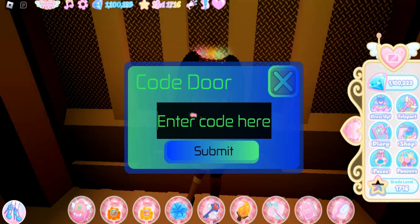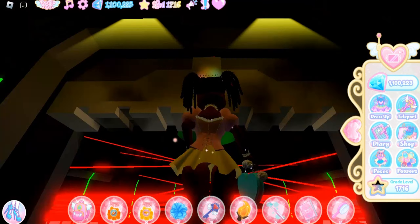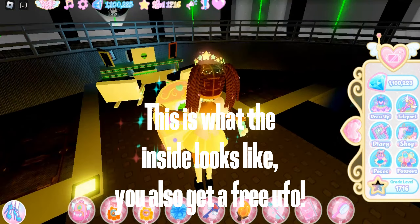This is the code. This is what the inside looks like. You also get a free UFO.